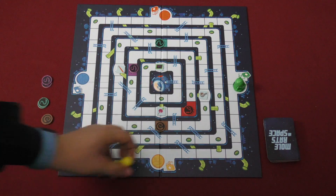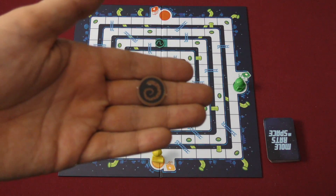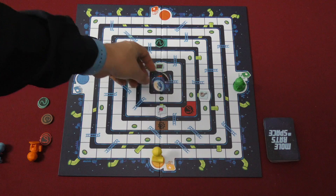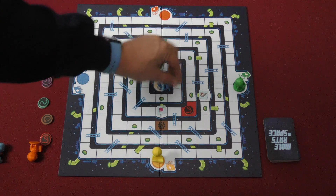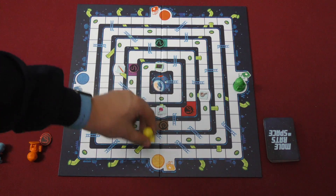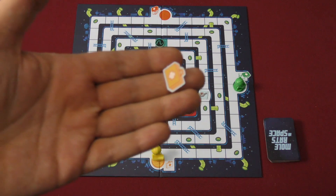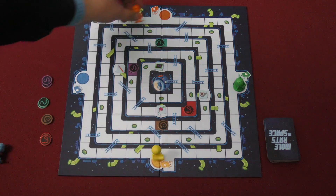There are two ways to die. One is to get bitten by a snake. There are snakes of different colors moving around the board. You don't want one of these snakes to get into your escape pod, because if you do, everyone loses. And if a snake moves onto or through a player character, that player gets sent back to their start spot and takes a wound. The second time it happens, that player is dead and everybody loses.